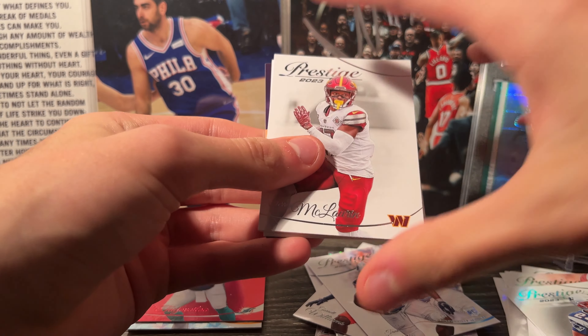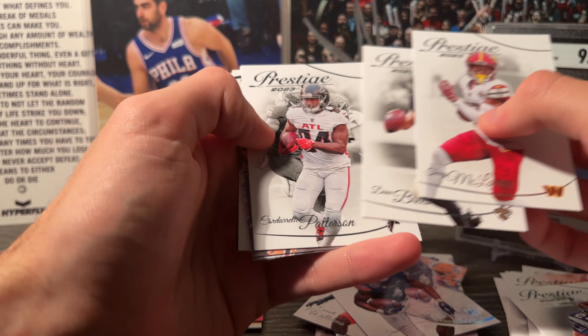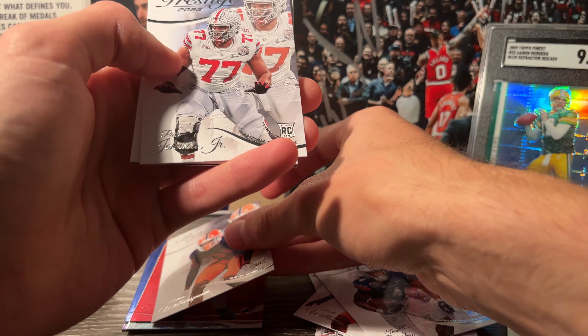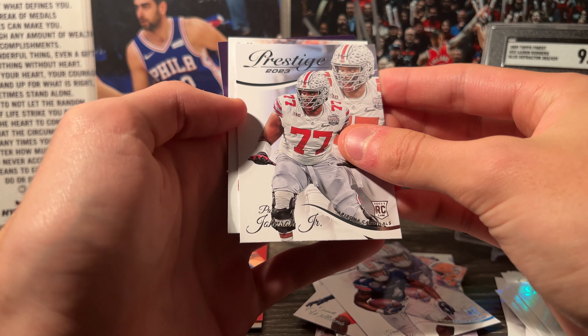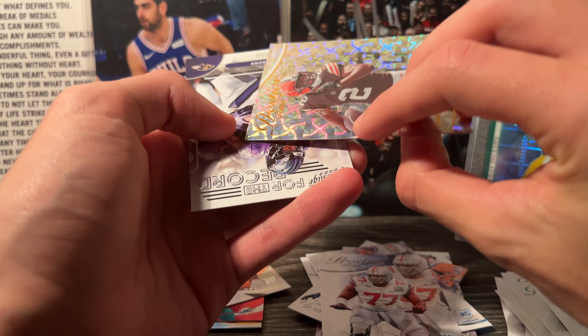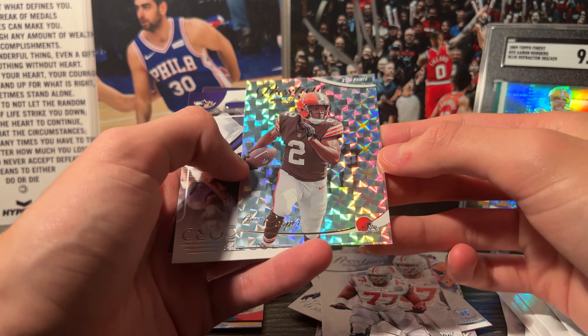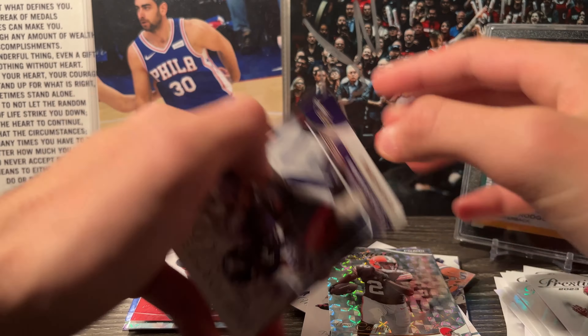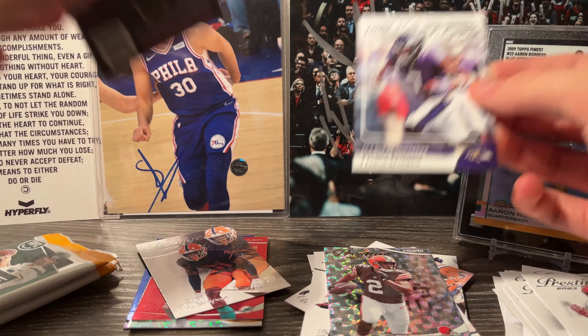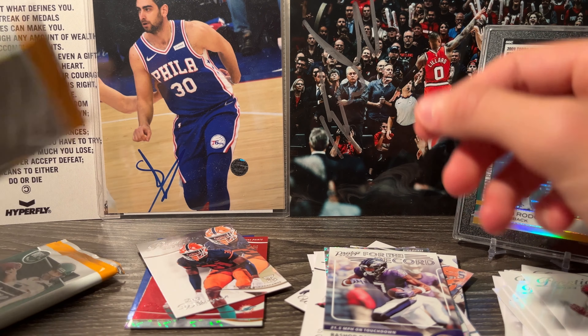Pack four: we got Terry McLaren, Drew Brees, Cordell Patterson, Devin Witherspoon — actually a pretty good one — Johnson, and then Amari Cooper on an Extra Points card. And then Rashad Bateman. Two packs left in this box — can we get an auto?